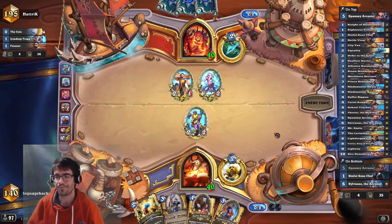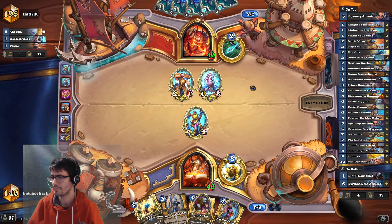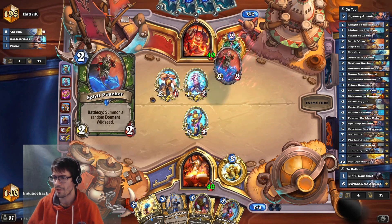I always have mana to spend, so I'll take the Spammy to help us clean up the board. Jalo's good versus Hunter too.